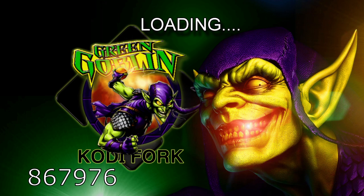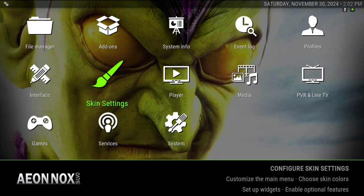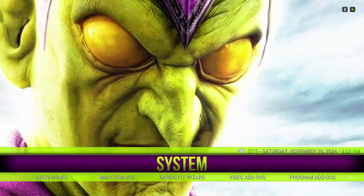The Green Goblin build is one of my favourite builds from The Realist. I just like the way it looks. To me, he's a very scary character — one of Spider-Man's enemies.